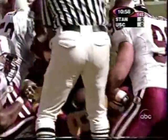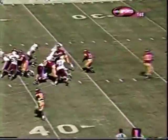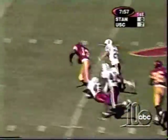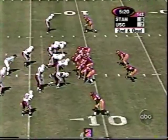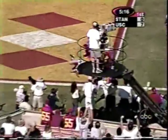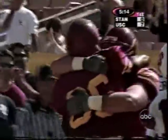Touchdown Trojan. This is Sultan McCullough, who is a 10.1 sprinter, and he was a half a step from scoring. So second down and eight, second down and goal. The ball is drilled into the end zone. Touchdown Windrell Hayes.